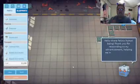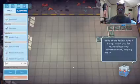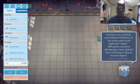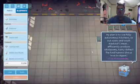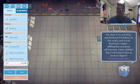Hello there, fellow human being. Thank you for responding to my advertisement and helping me set up my new chain restaurant. My plan is to use fully automatized kitchens to cut costs and crush mankind — I mean, to effectively produce wholesome, tasty meals. The kind humans like us would love to digest. Before we start on our first restaurant, we need to prove some of the concepts. I've rented this test site for us to use. Follow my instructions and let's make sure this business plan of mine is feasible.